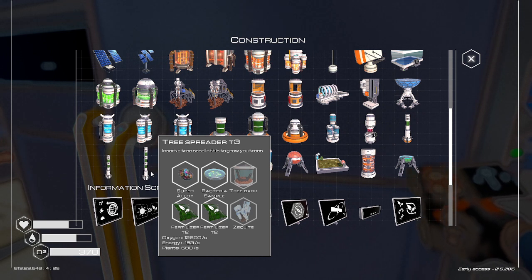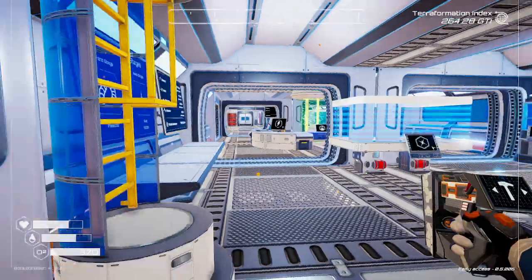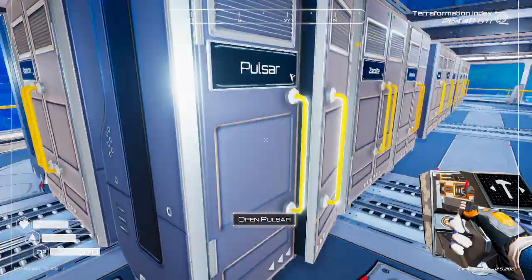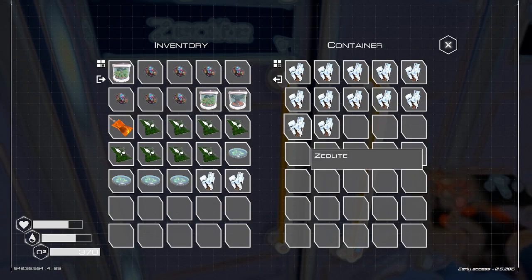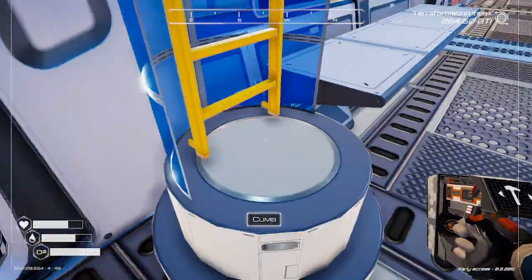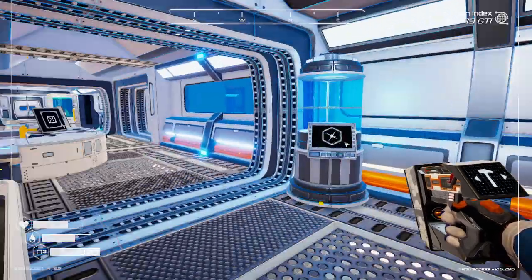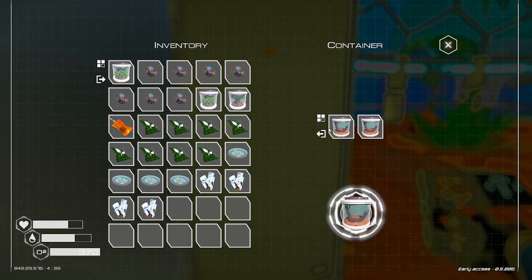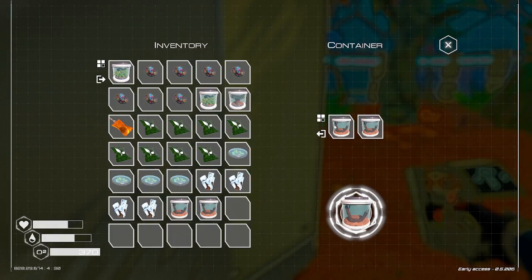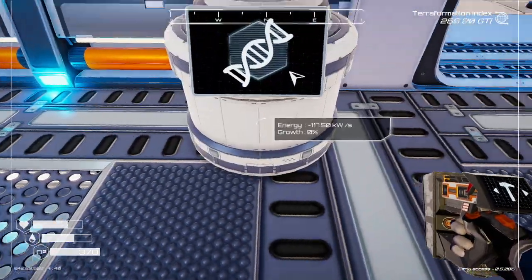To build four tree spreaders we also need four tree barks and four zeolites. I just used two tree barks to make those seeds, so I'm not sure we have all four. Let's check zeolite first, which I'm sure we have. And tree bark — both are here. We're all done gathering.